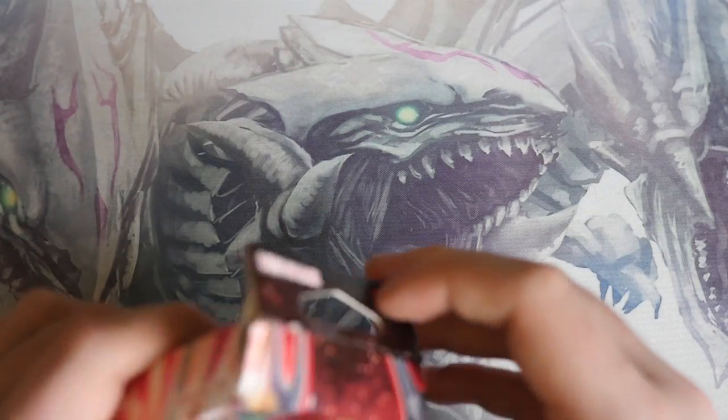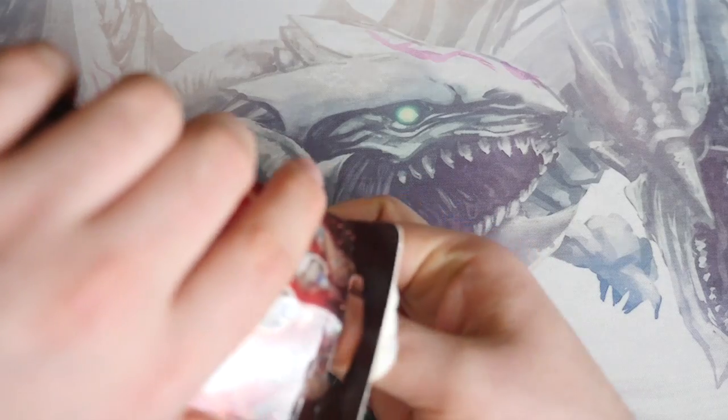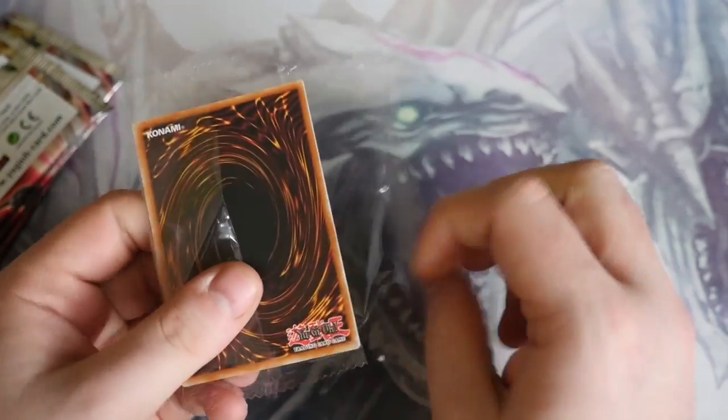It means it's a common in the upcoming set of Maximum Crisis, but it's still a very, very good promo to get. So fingers crossed, that's the one we get. We've got Elemental Hero Blast — let's see what comes with Elemental Hero Blast, shall we? Katarust or Bababarrel Dragon? Please be Bababarrel Dragon.